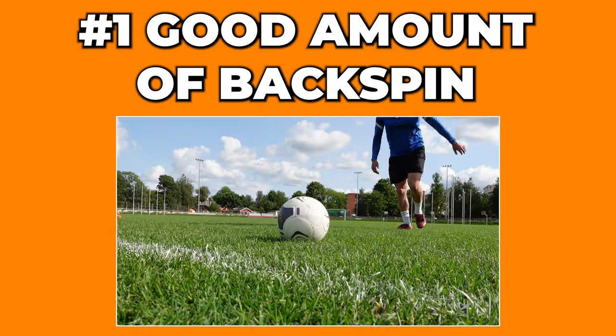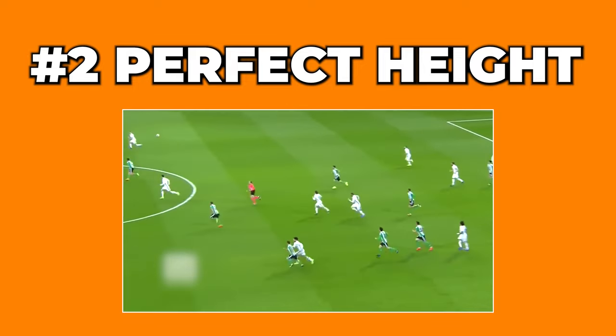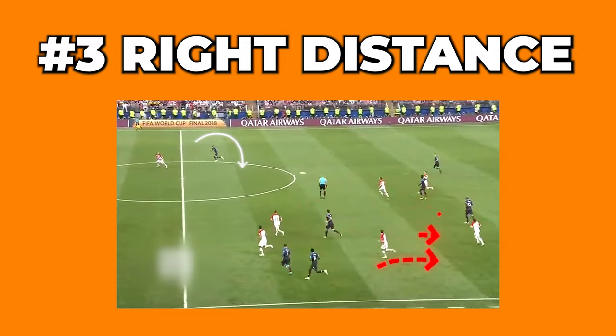Let's define what a perfect long ball means. There are three main things: you've got to have a good amount of backspin on that long ball, you've got to hit it at a perfect height, and you've got to hit it at the right distance — based on where your teammates are and where your opposition is.